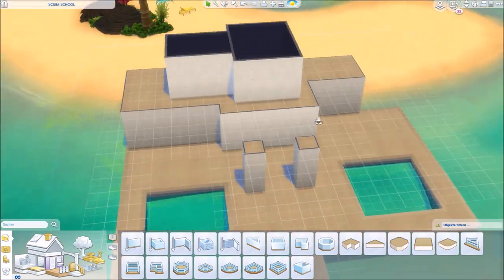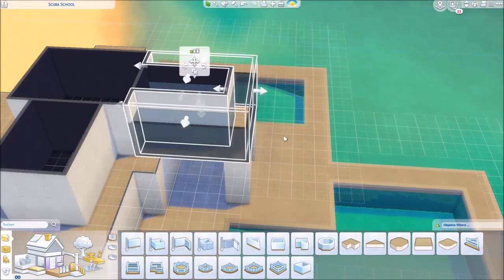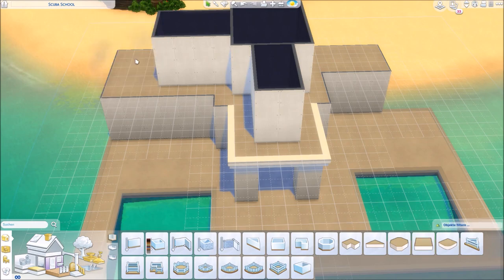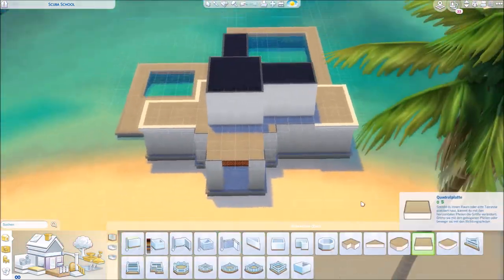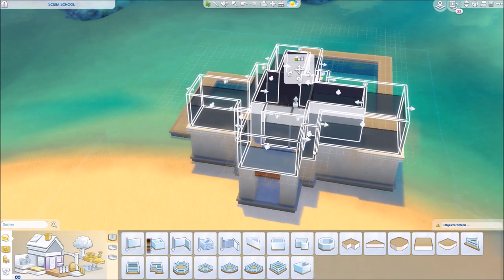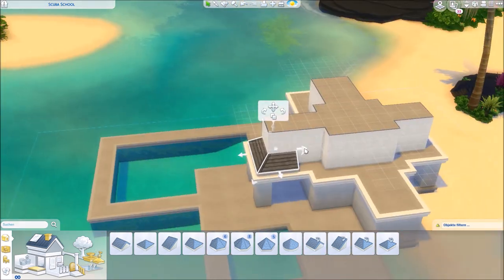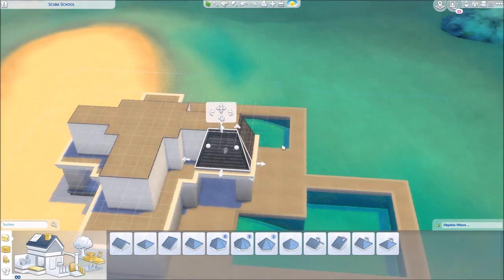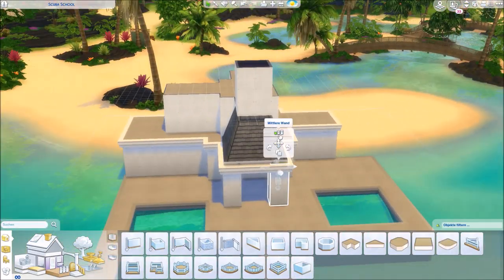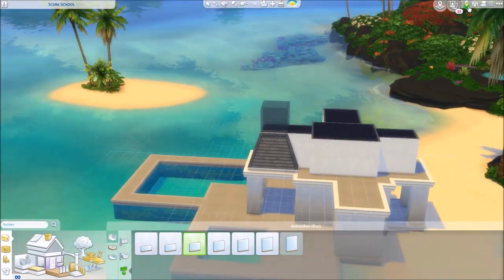So we have two natural pools outside. I wanted to have two of them so one is maybe for the beginner class and one is a little bit more advanced and goes a little bit deeper. I thought maybe there can be two classes at the same time — one for the kids and one for the adults. I also wanted to have a large deck in front so that parents or friends can look over and see the sims do their scuba training. Here you can already see me experimenting with the roofs again.